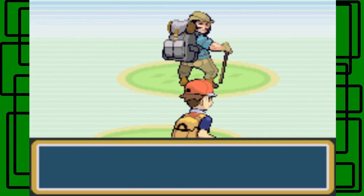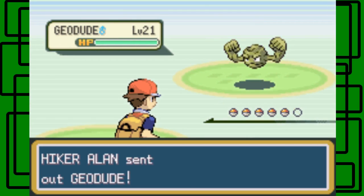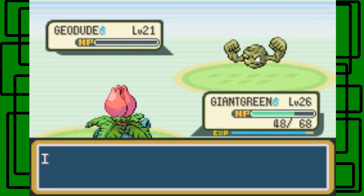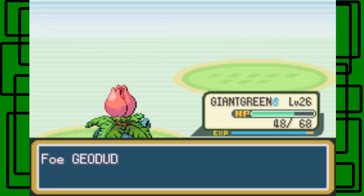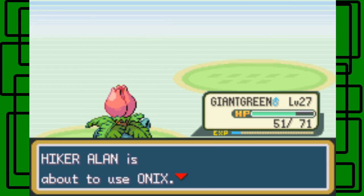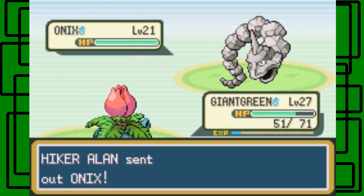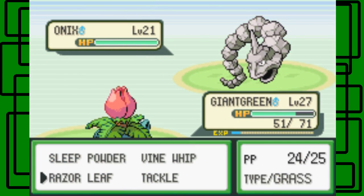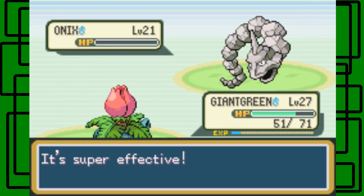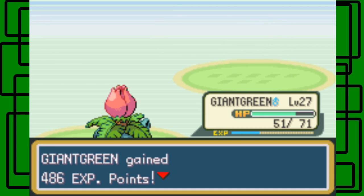Bring it on! Hiker Allen — let's see what you've got. Geodude — nice. I'm going to use Vine Whip on this Geodude — it's going to be four times super effective. Yeah, there we go — sucker! Giant Green is now level 27 — awesome. Onix. We'll keep Giant Green in battle since Airbender and Trouble Clef don't have super effective moves. Let's use Razor Leaf — critical hit, awesome! We beat Hiker Allen. Good.